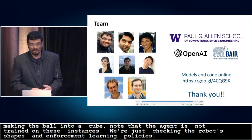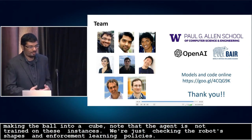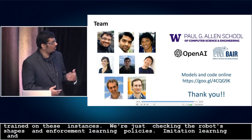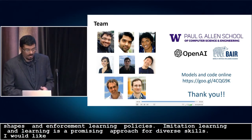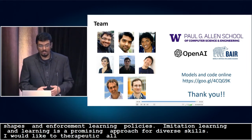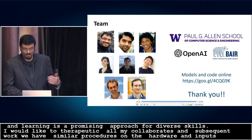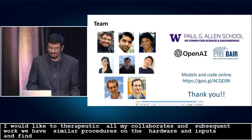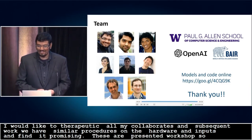In summary, we find that combining reinforcement learning and imitation learning is a very promising approach for real-world learning of diverse skills. I would like to thank all my collaborators and all the institutions involved in this work — in particular, Vikash is a joint first author. In subsequent work, we have employed similar procedures on hardware and also learning with direct visual inputs, and find these results very promising. Some of these results are to be presented at a workshop at RSS, so please come check that out, and do come check us out at the poster session. Thank you.